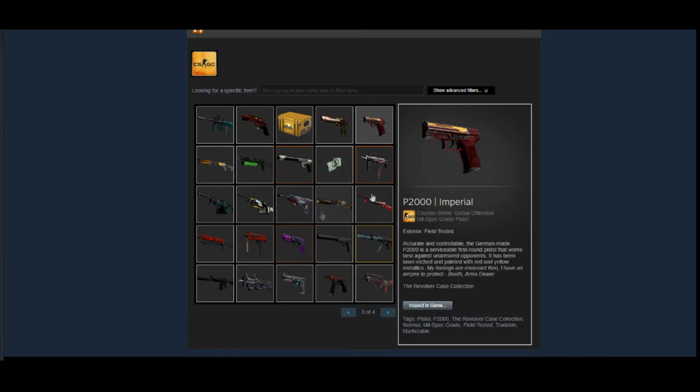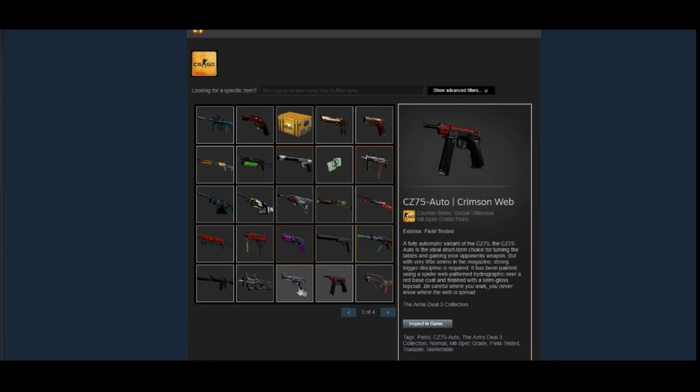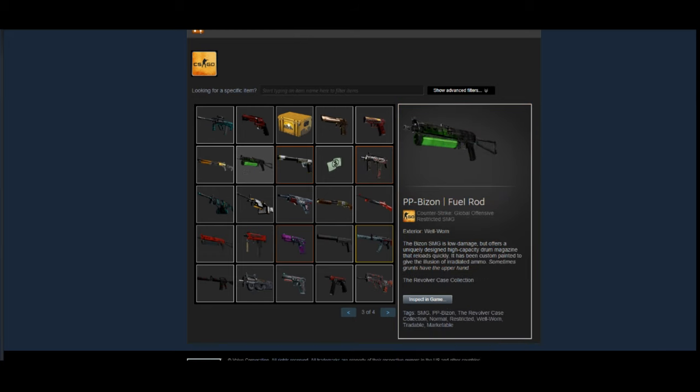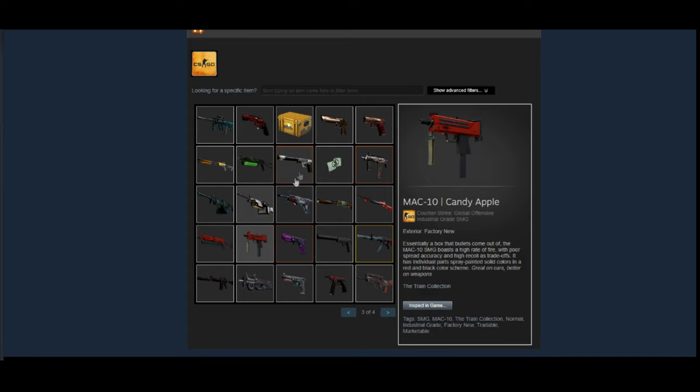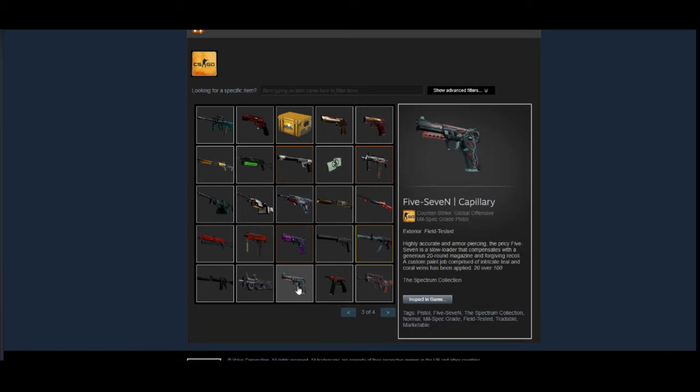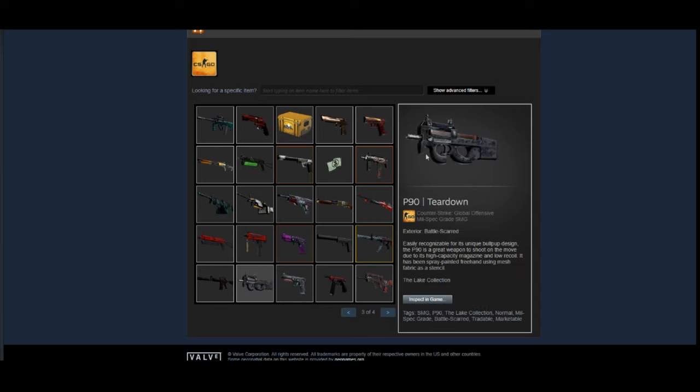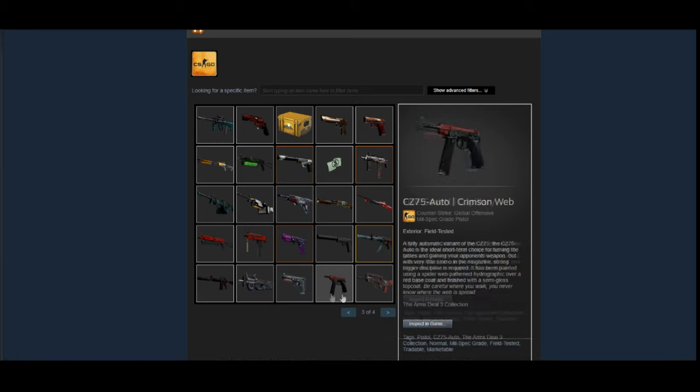Then there are some random other skins — looks like trade-up results possibly. Another Imperial in Field-Tested, a souvenir Lab Rats, a CZ Auto Crimson Web — nothing too crazy there. The Fuel Rod is actually a decent choice; I think it's one of the better PP-Bizon skins, though it's not going to be anything crazy as an investment. There's also a skin that's going to be rarer going forward as it's from the Arms Deal 2 collection — it'll be rare in the future, but it's not the coolest-looking skin, so I'm not sure it'll be a great investment.